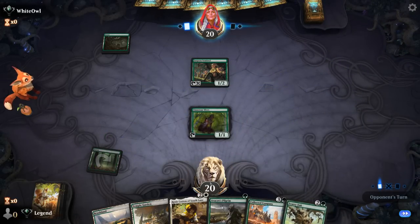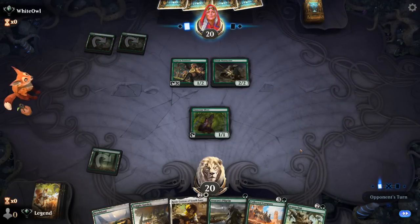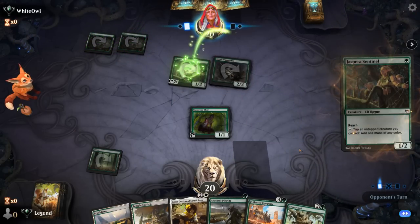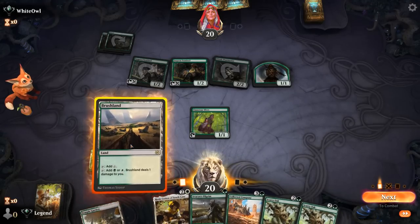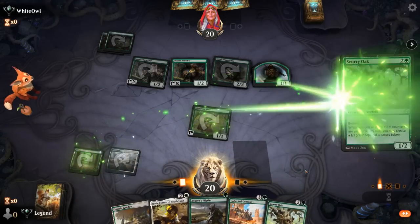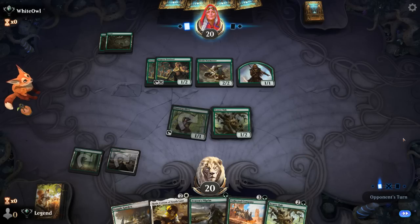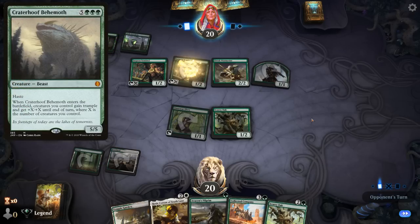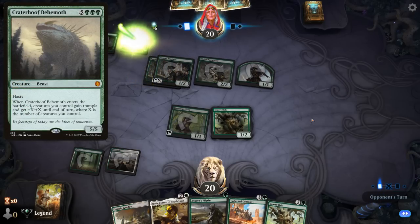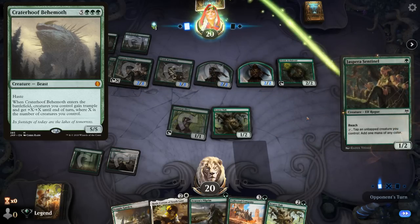Turn two Scurry Oak, turn three Rosie. We seem to be up against an Elves deck, which isn't known for having any removal, so the only way we lose is if our opponent goes wider faster than us — but that's also unlikely. We play Scurry Oak. We might have to take a bit of a hit next turn, but infinite squirrels can help us block, and unless our opponent can give the team trample with something like a Craterhoof Behemoth, we should be fine. Even then, if we have enough time to make infinite squirrels, we have infinite power and toughness to block.